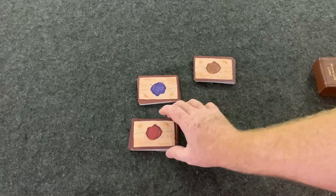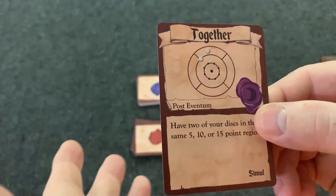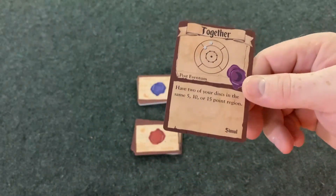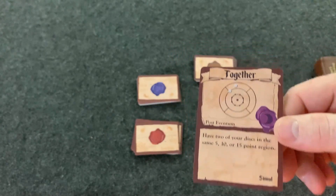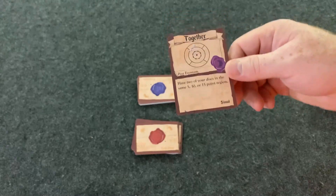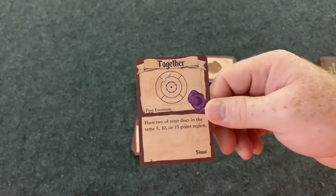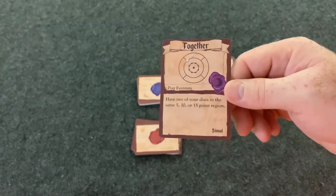Will your secret plans be enough to tip the scales in your favor? In Subrosa, what you're going to do is hand out one card to each player. They're going to keep these secret, and they're going to try to complete these objectives. One thing that's different here is instead of playing to 100 points, you're going to play until 10 points. It's a different scoring mechanism for Crokinole. Basically, if you complete your objective, you're going to get a point. If you win the round, you get a point.